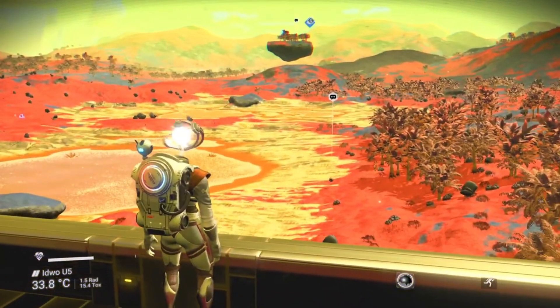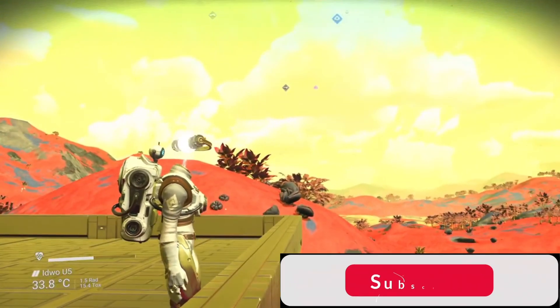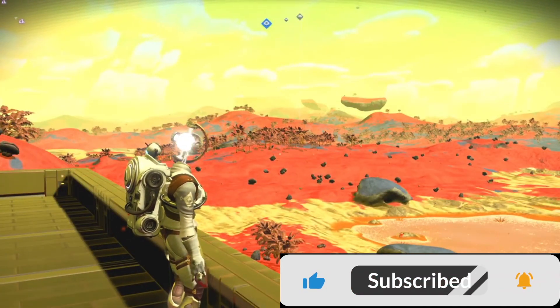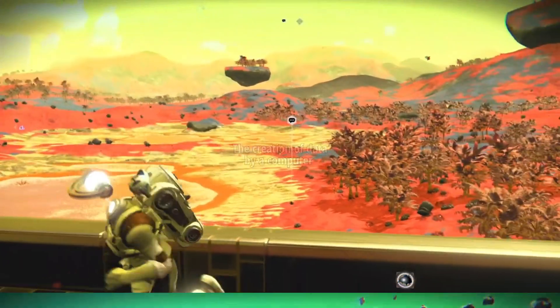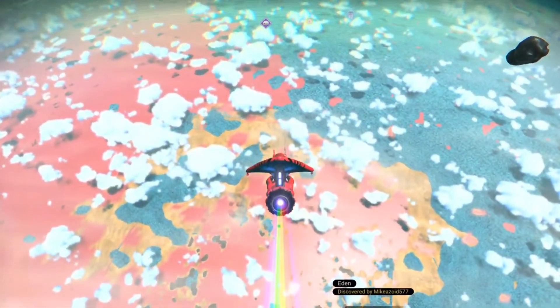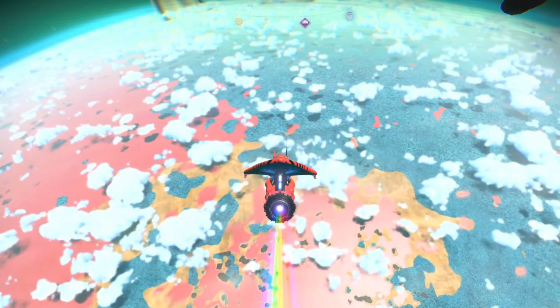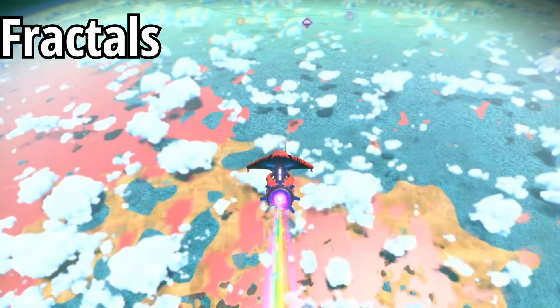So how does procedural generation actually work? Well, there are a lot of complicated terms, but I'll try and put them into layman's terms. Procedural generation is two big words for one simple thing: the creation of data by a computer. You'll notice that when flying down to a planet, the closer you get the more detailed it becomes — you'll start to see plants and other procedurally generated things — and most of this generation is done by something called fractals.